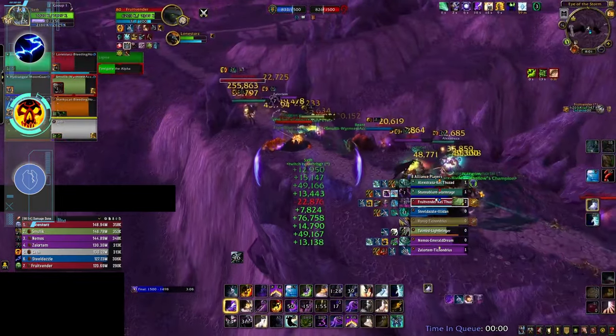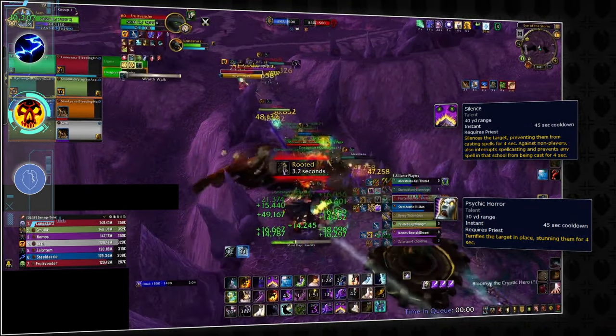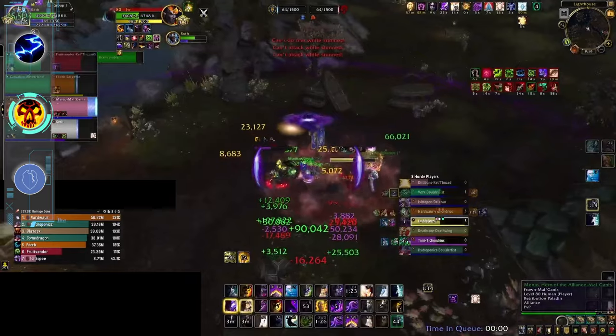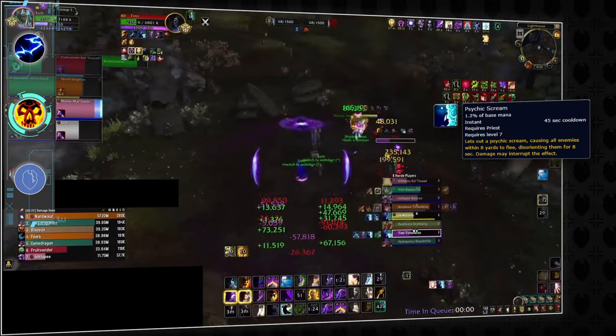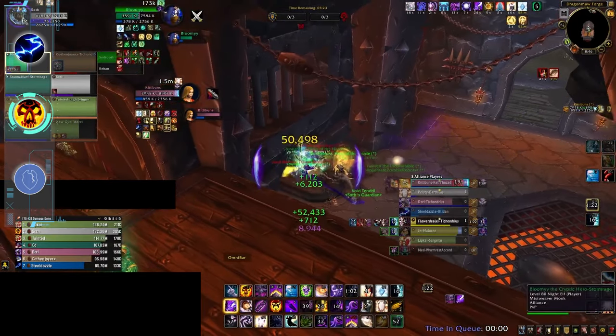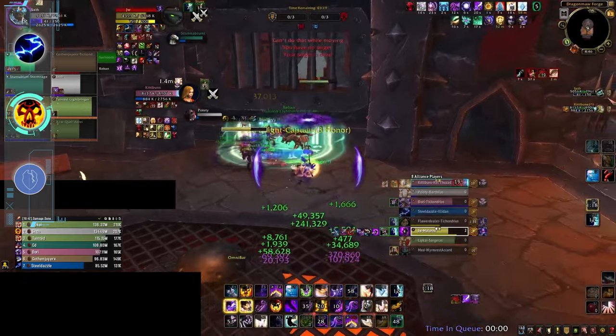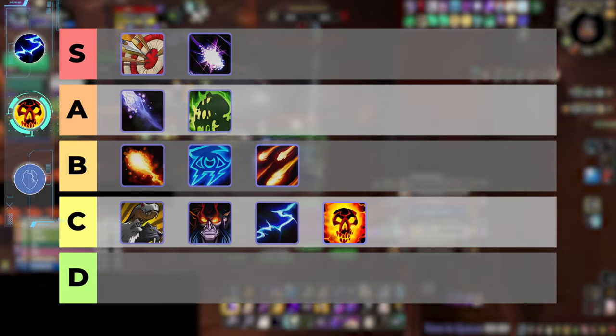It's not all bad for Shadow though, as their instant crowd controls of Silence and Horrify can turn team fights as they can lock out healers on their own. And with Mind Control and Fear, they can be pretty annoying when accompanied by someone else. But realistically, Shadow is just a bad Warlock that is much easier to shut down and without the benefits of Gateway and Health Stone. So much like Elemental Shaman, it will be in the C tier.